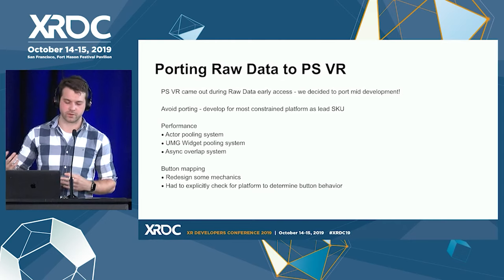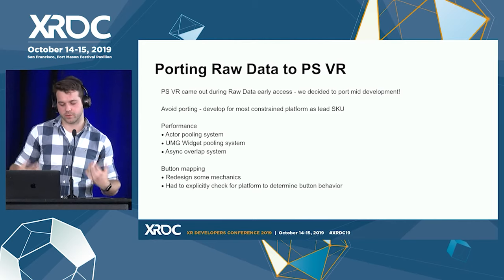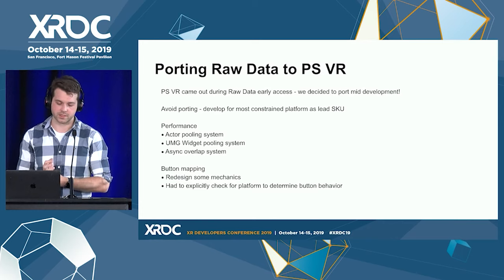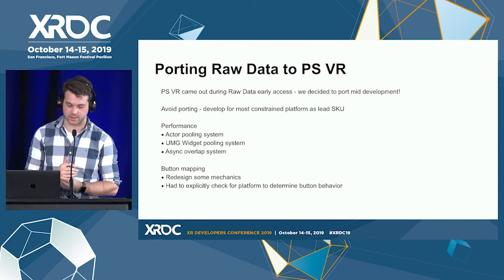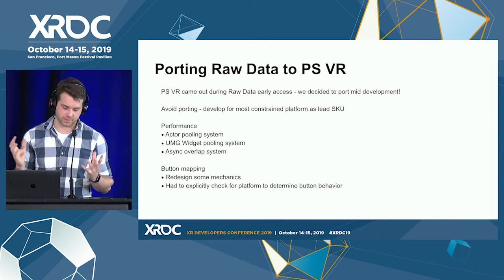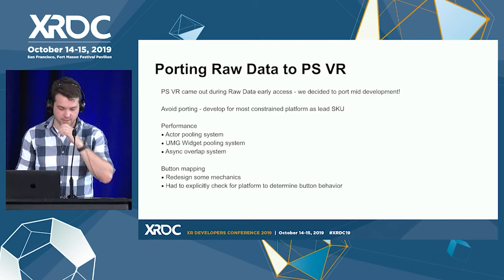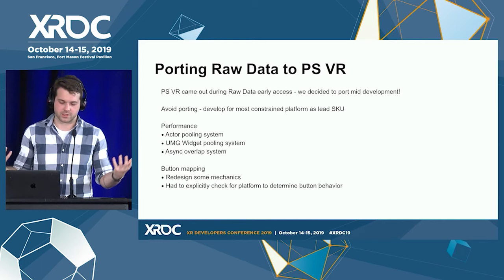We discovered that overlaps in Unreal — having one trigger shape overlap with another shape, useful for detecting when a character steps into fire or reaches a checkpoint — are pretty expensive. The Unreal implementation does a physics scene query on the game thread every time you move a component, costing around 0.2 to 0.3 milliseconds per object which really stacks up. So we built our own simple async overlap system: you assign objects into different sets, you're not limited by the number of physics channels (32 or 16 in native physics), it's much easier to debug, and it's just box-and-box overlaps — a simple calculation.